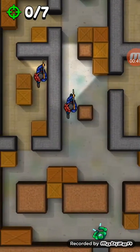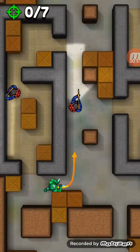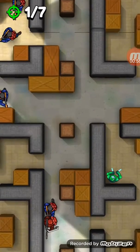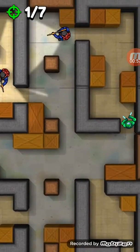So if you get three keys you can get a box. For example I got three keys and I got the skin. You can get any new treasure.